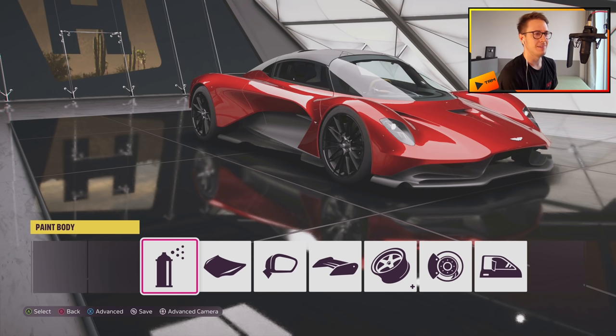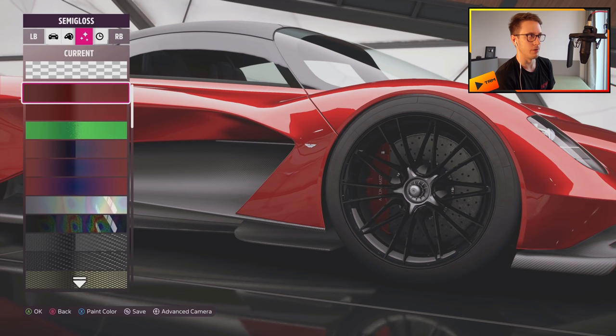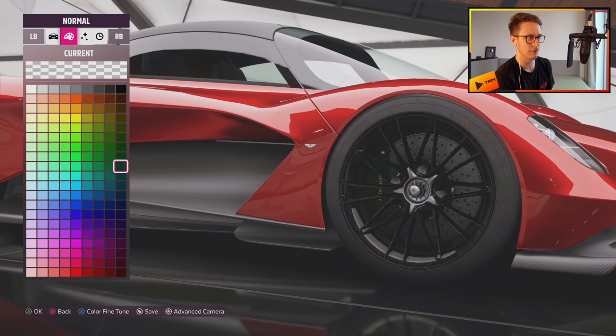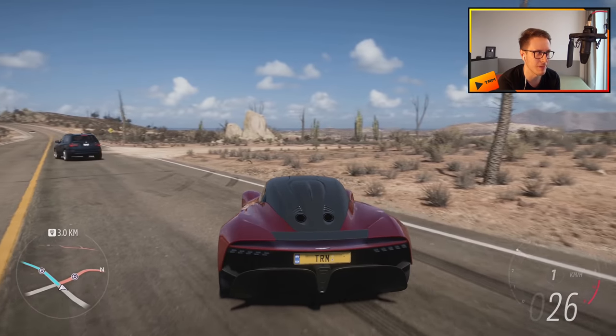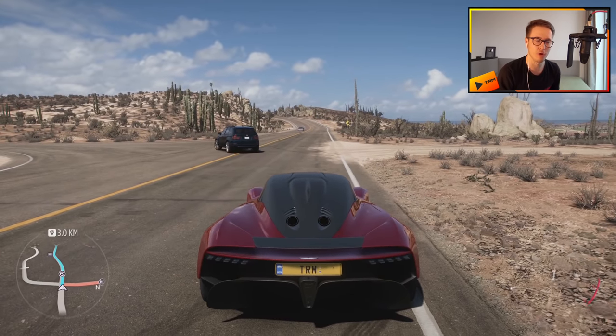And just because we finally can, we're going to paint the brake calipers. Yellow is probably the way to go — or we could make them red. We can finally paint them. Finally. Here we are in our fully upgraded and drop-dead gorgeous Aston Martin Valhalla.